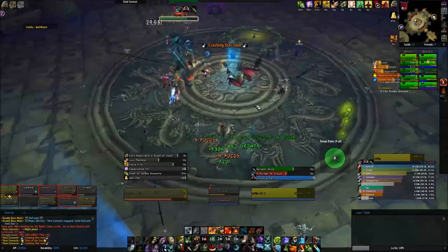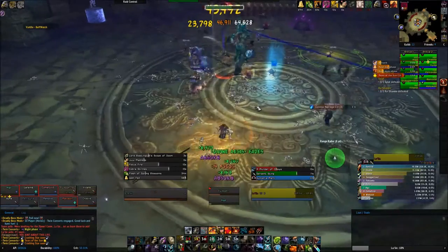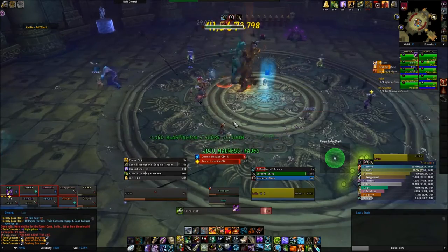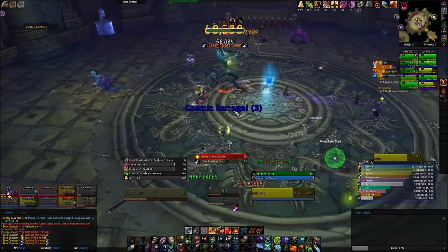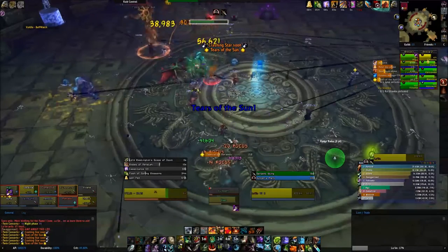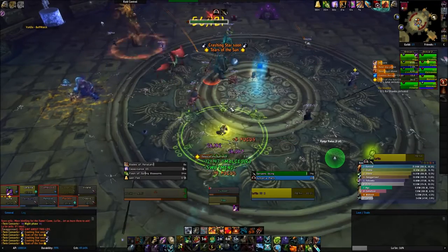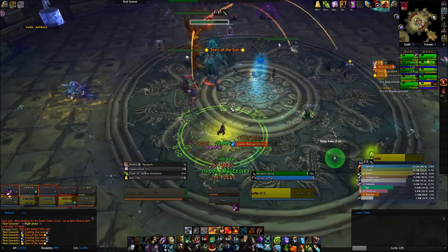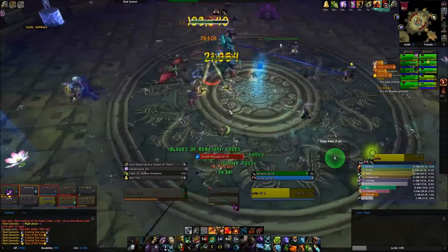In night phase the big difference is that the invisible adds will be spawning throughout the entire phase and shooting shadow bolts at your raid. It isn't bad to start but they keep coming and soon they will be overwhelming your raid. Every time Suen comes out to cast Tears of the Sun, you can have someone taunt Suen and drag her around the room revealing the adds. Once revealed they will have normal aggro tables and just need to be gathered up by tanks and AOE'd down. Any adds that aren't revealed by Tears of the Sun will spawn on the transition to day phase. And that really truly is the only change during night phase.